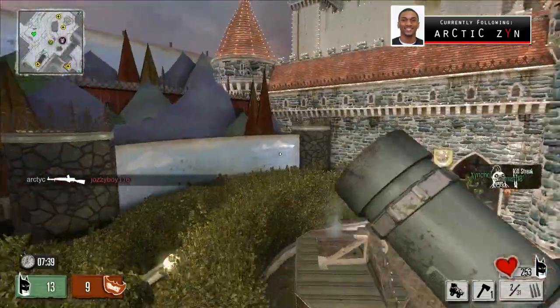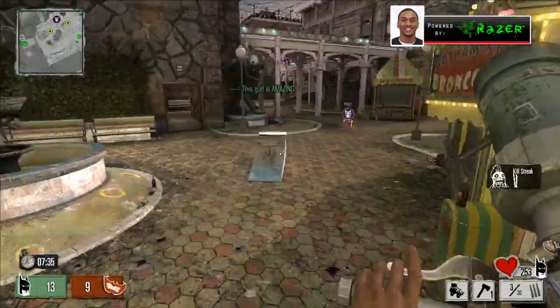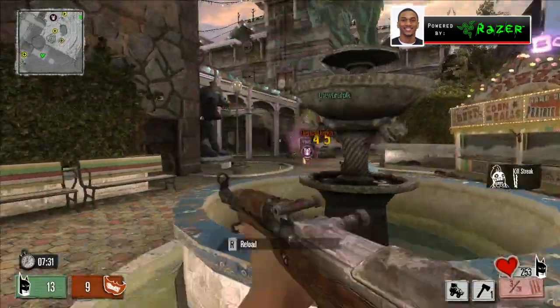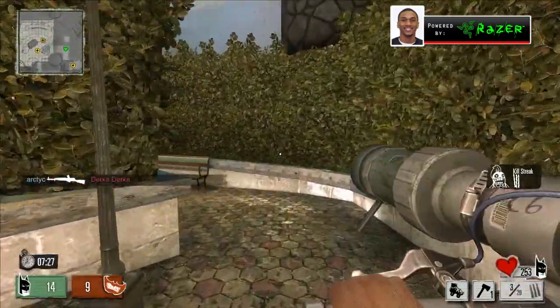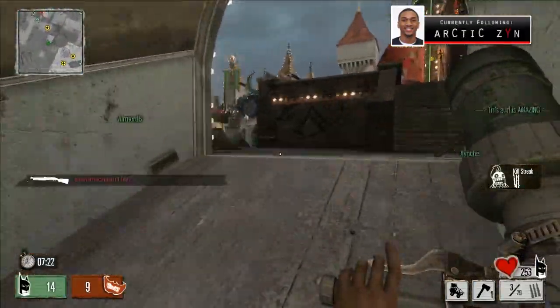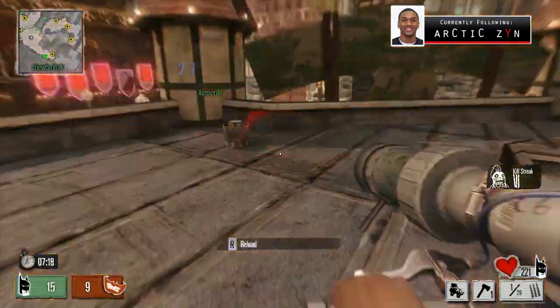I'm using the character type that I think is burly on this game type, with roller skates as my gadget. I'm rocking the rocket launcher — the Thunder Dragon — with missiles as my mod so they shoot out very rapidly. My other weapon is the Huntsman with extended magazines.